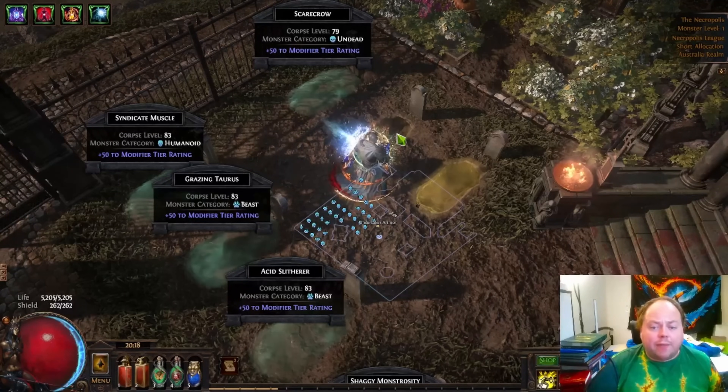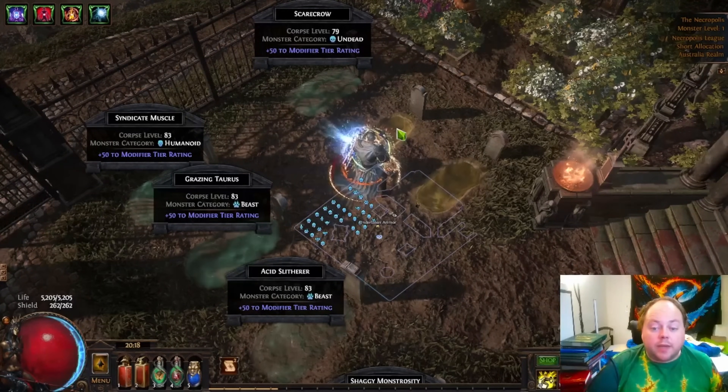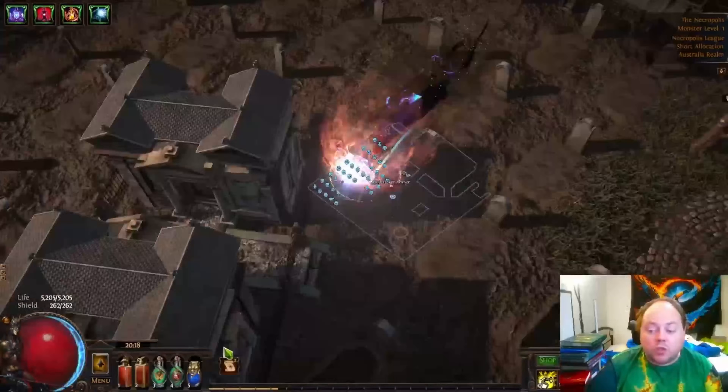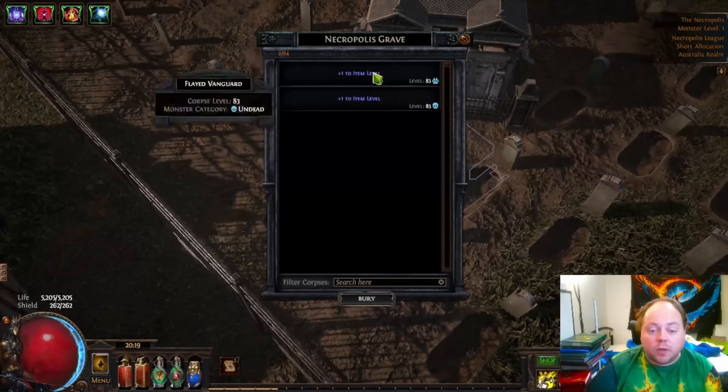All I know is that it is heavily dependent upon the input item levels that you're using. I kind of suspect that it is the average of the item levels of the inputs plus three, with a hard cap of the highest item level corpse that you put in — but I'm not absolutely certain of that. Whatever the case, we'll definitely bring that up by the use of two additional corpses, which again need to be placed in contiguous plots for this to work.